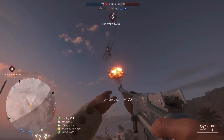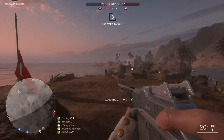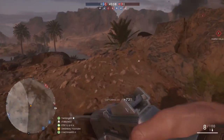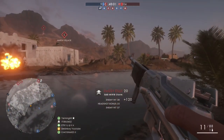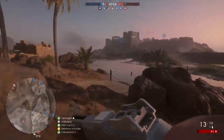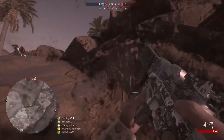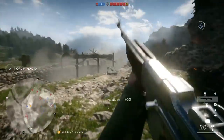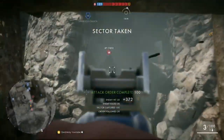Let's get straight into the stats on the BAR 1918 Storm. Its damage is 21 to 19 — so each bullet does 21 damage, and then at around 20 to 25 meters it drops off to 19. That drop-off isn't as bad as some other weapons, though the range between the two values is fairly close together. It makes up for what it lacks in damage elsewhere. The bullet drop-off points are at 20 meters, dropping to 19 damage at around 25 meters.